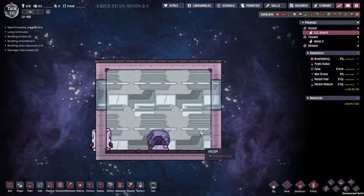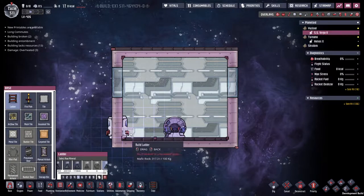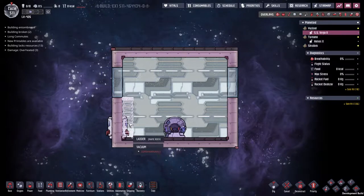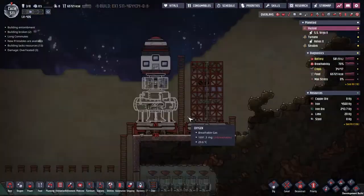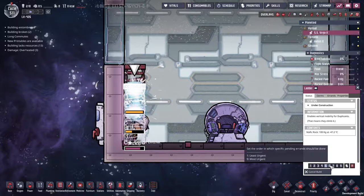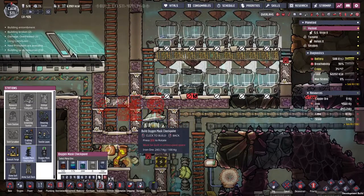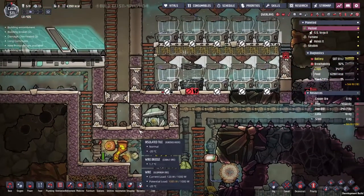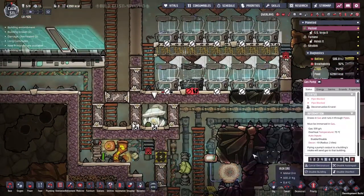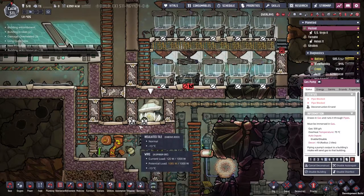Two bedrooms, some sort of oxygen supply, power, storage down the middle — although maybe down the middle is not a great idea. Maybe what we want to do is put a ladder just in front of the door, and that way this door space is being used sensibly. The oxygen mask checkpoint does work in a small space. We could probably knock down this stuff here and deconstruct the gas pump, leaving a little sacrificial room where gases can be lost.